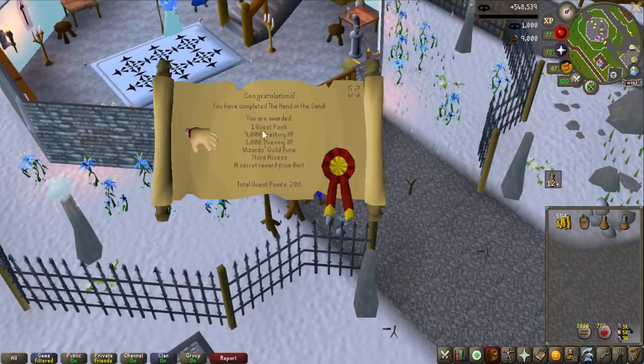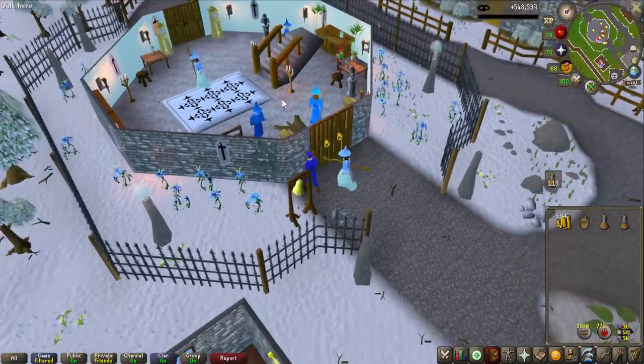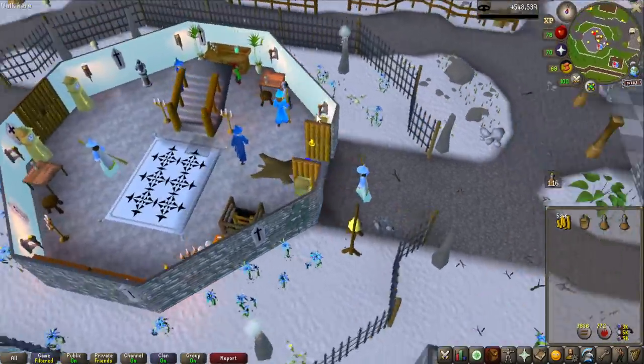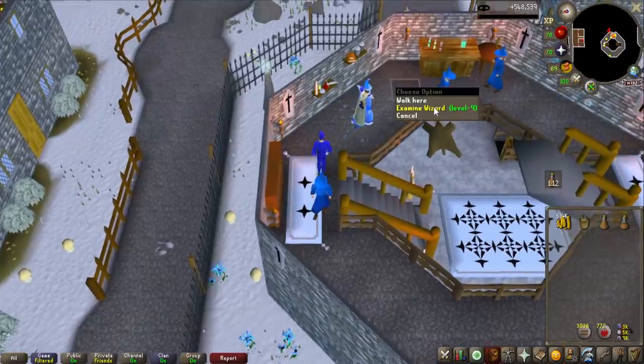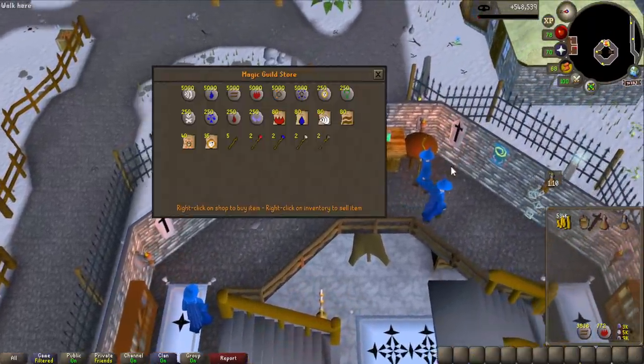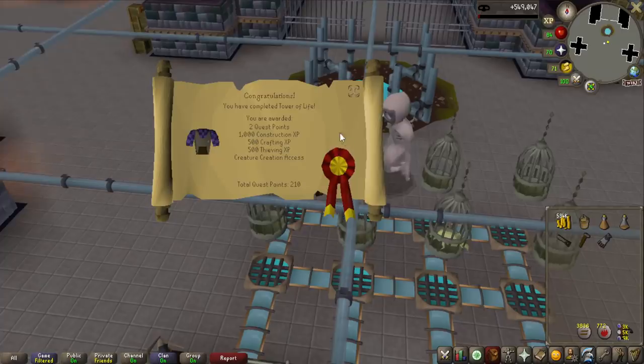Here we go, the first quest completed — 9k Crafting and 1k Thieving for Hand in the Sand, which is actually a very useful quest outside of just the diary. Now I can access the rune shop up on the second floor — this guy sells me a bunch of different runes, so this is a good way to get nature runes. Tower of Life completed.